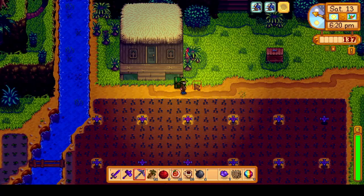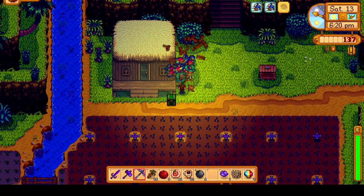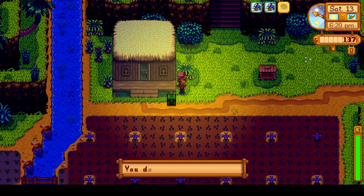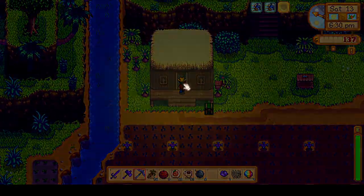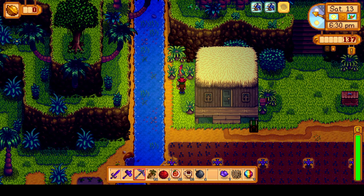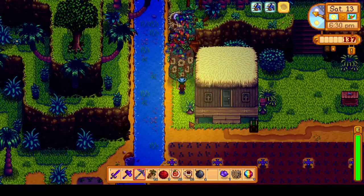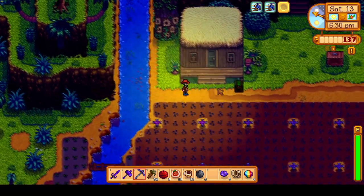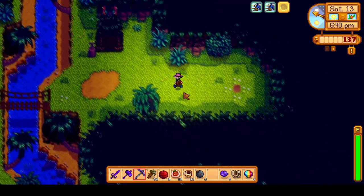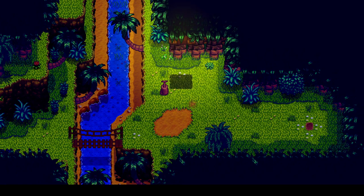We'll skip over sorting and finally buy the mailbox upgrade here, which isn't very useful by itself, but after the parrot repairs the mailbox for us, it'll unlock a new upgrade. We do have exactly 20 golden walnuts to buy the farm warp obelisk here, which will allow us to warp back to the farm for free. Obviously not the most useful thing since farm warp totems aren't too hard to come by, but it is still nice if we are at the island farm and need to get home quickly.